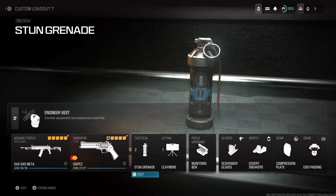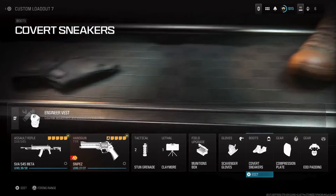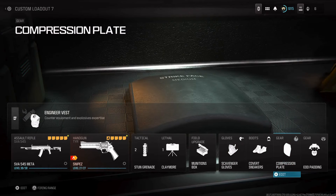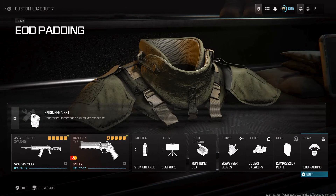My secondary is snipes, along with stun grenades, claymores, and a munitions box. Scavenger gloves to pick up ammo when I'm running low, covert sneakers so enemies can't hear me, compression plate for quick fix, and EOD padding so I don't die from all these lethal explosives.